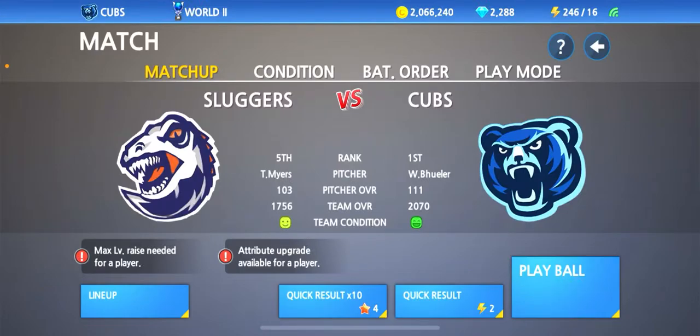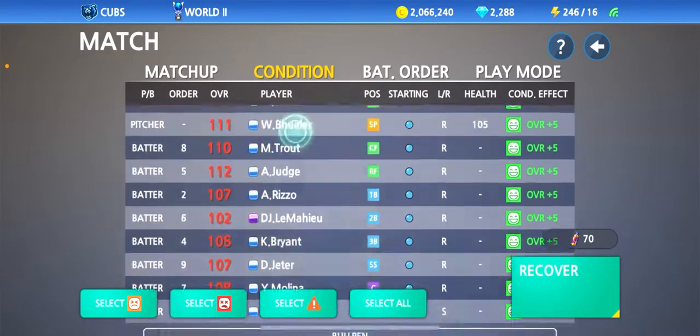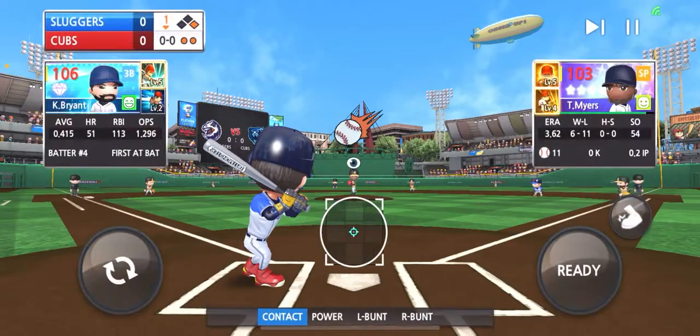As you can see, we changed our emblem and the team name to the Cubs and we got the bear logo — it looks pretty cool. Let's get into it. He is stepping up to the plate; I've never used his batting stance so I'm kind of excited to see what he's got.